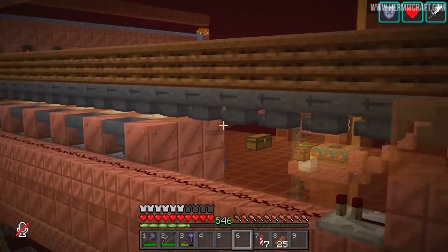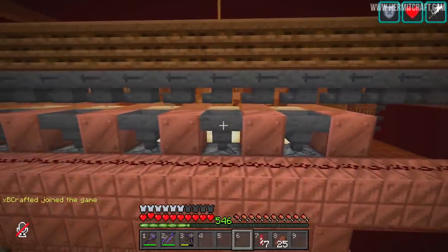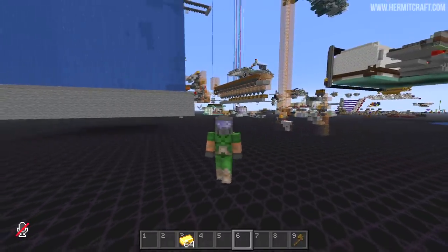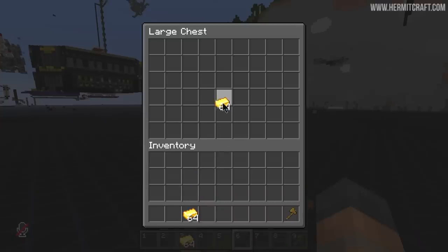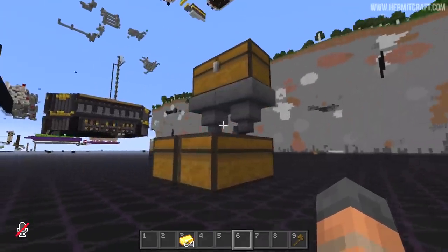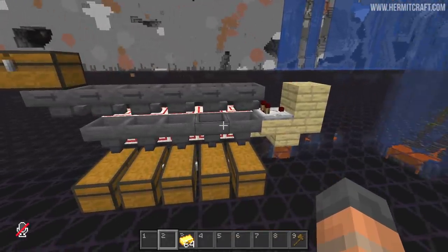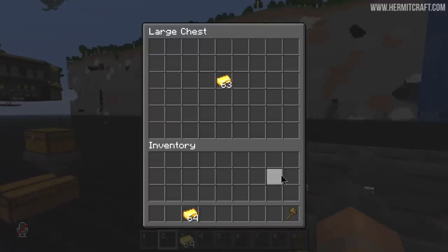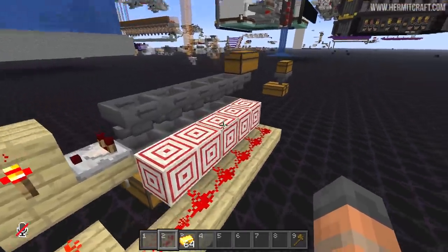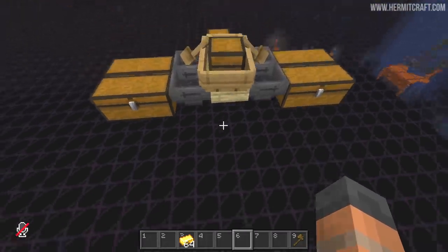I want a way to evenly distribute gold blocks to the piglins. There's a design mistake: the hopper chain means gold ingots always go to the first piglin, and it takes a long time for the dropper and hopper below to fill before it moves on. I have a solution. An easy item splitter drops in items and splits them evenly. It gets more complicated splitting further down, but for five equal stacks: items flow through hoppers, and the ones below are locked until an item reaches the end — then the hoppers below unlock briefly, distributing gold evenly.